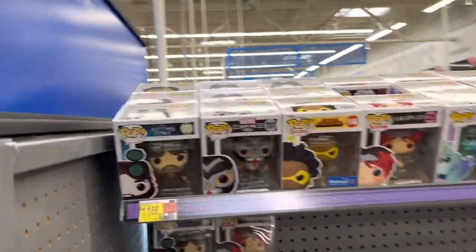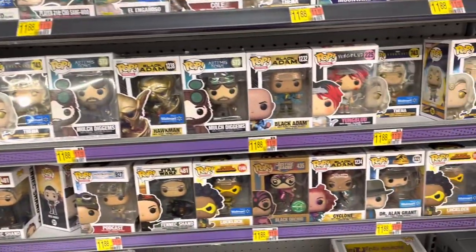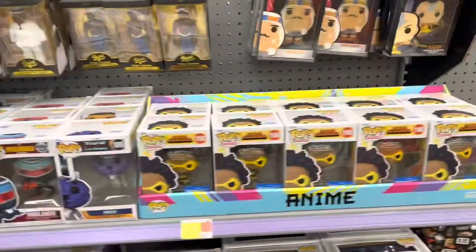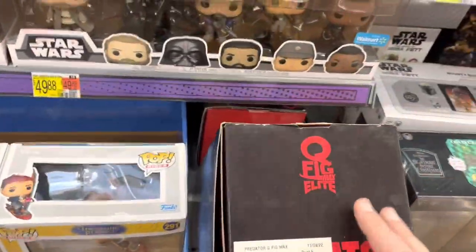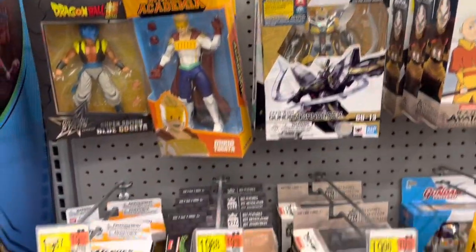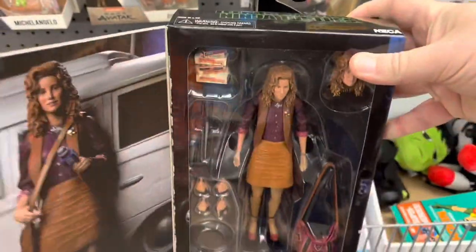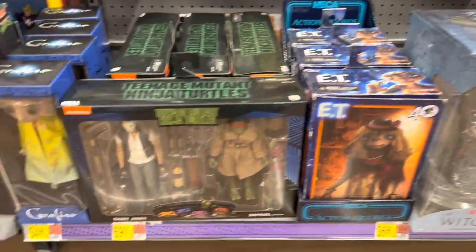Step over here to the main Pop section — again doesn't look like anything new. Not gonna spend too much time looking at those. Still got all these Lalaloopsy, have not been touched. There's Queen and the Obi-Wan five-pack. Medusa and Victor Crawley over here. Some Dragon Ball and My Hero, some Gundam. Loyal Subjects down there, got April O'Neil. More Loyal Subjects — there's Leo and a Foot Soldier. And we've got ET, there's Casey and Raphael.